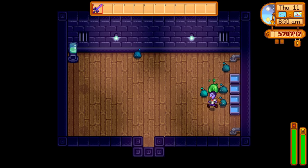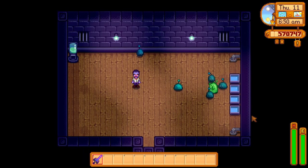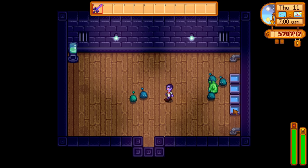Your hutch will produce 1 slime ball overnight for every 5 slimes that live there. So if you have 4 slimes you won't produce any, but as soon as you get that 5th one, you'll start making 1 per day.